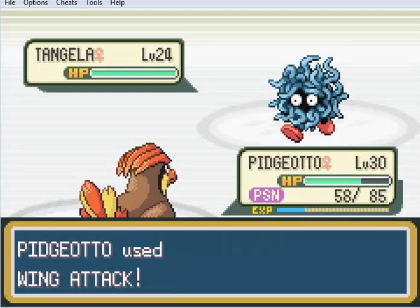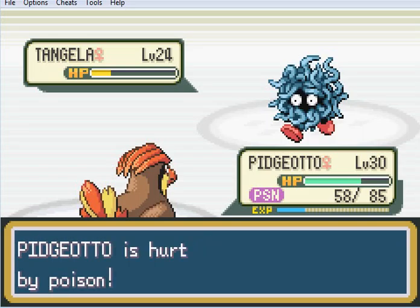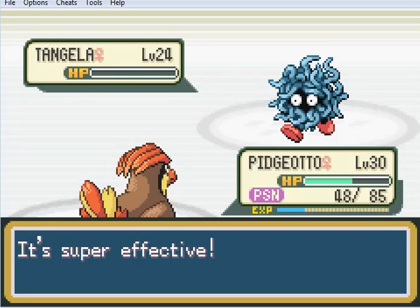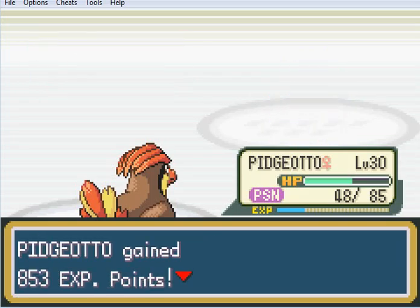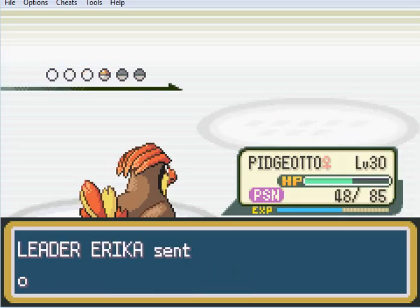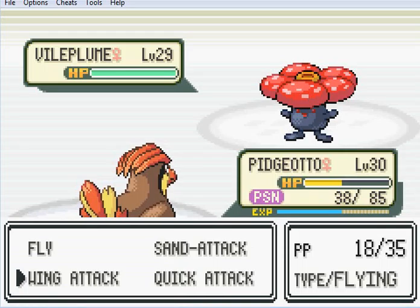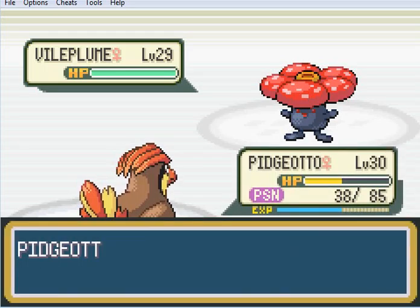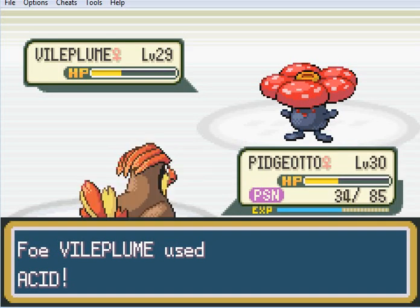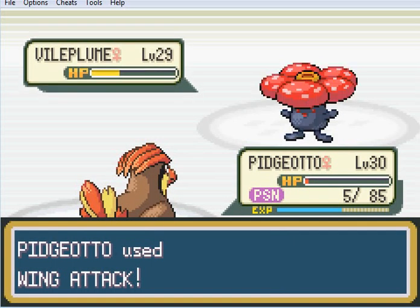If you notice, our Wing Attack did slightly less damage there. As I was talking about with the Burn - that severely reduces your attack. She doesn't have the evolved form - I thought she did. Poison does the same - poison reduces your attack power. It's not quite as severe as with Burn, I think. Burn is a pretty severe reduction in your power.